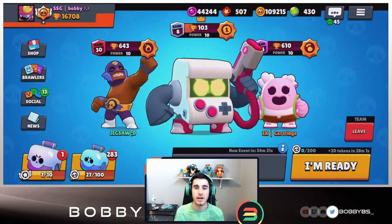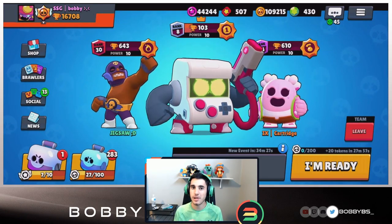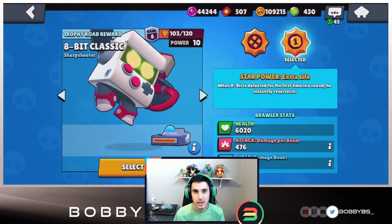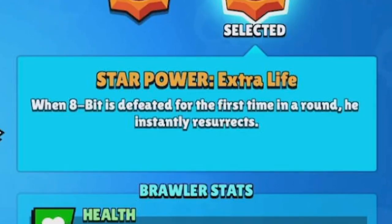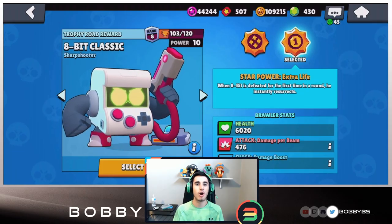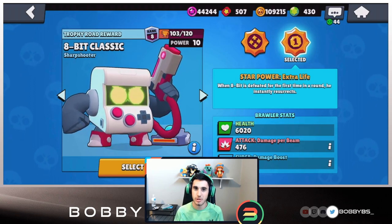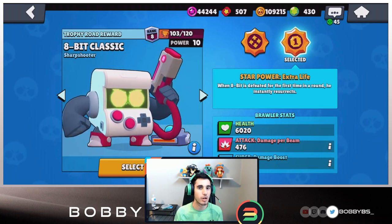What is going on guys, Bobby here and today we got another dope video. The new 8-bit star power came out and we got it in our shop. If you go to your brawlers and click on 8-bit, the star power is called Extra Life. When 8-bit is defeated for the first time in a round, he instantly resurrects in all modes including solo showdown, so you essentially get two lives - which is absolutely broken.